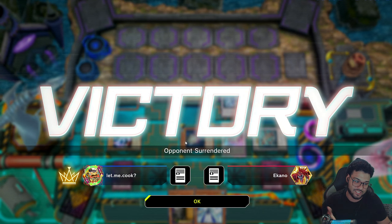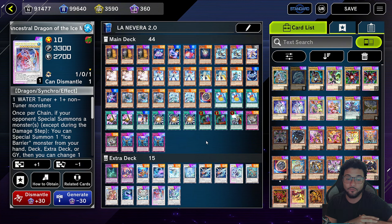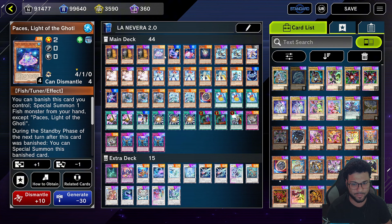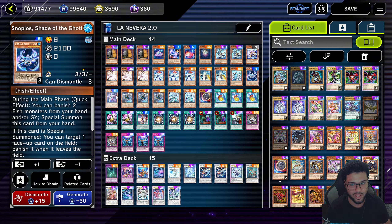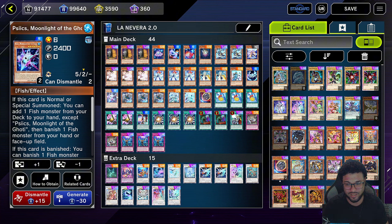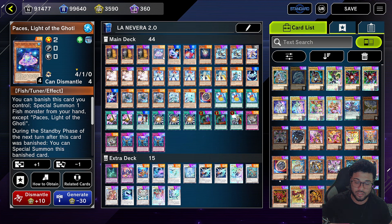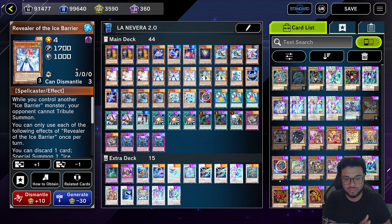Is the deck worth building as-is? I would say no. I think you should probably just play pure Ice Barrier because it will make things more consistent. If you want, you could play a really small Gaudy package — just one of the level two tuners and a Keef to bring stuff back. You might want Snow Peels too actually; this thing blends in well. I think this is the smallest package you could run. Unless you just want a level eight banish — then just bring any one level two, make the Ariompos, and you have a banish during your opponent's turn.